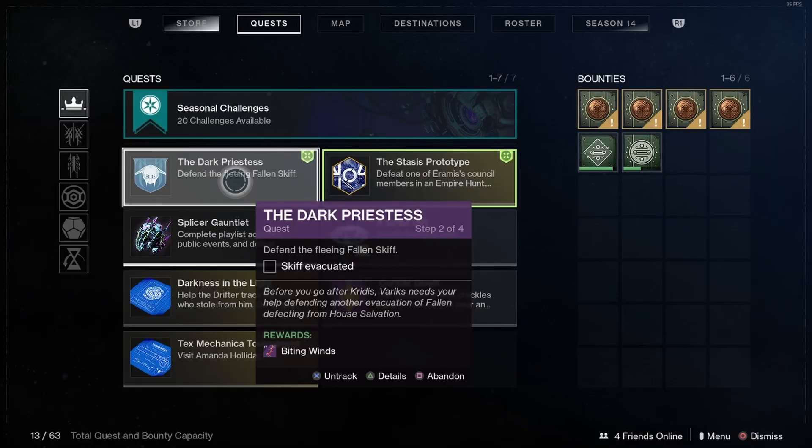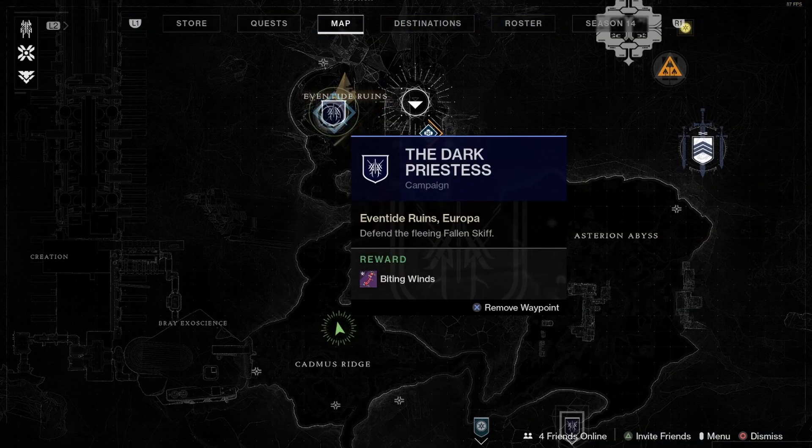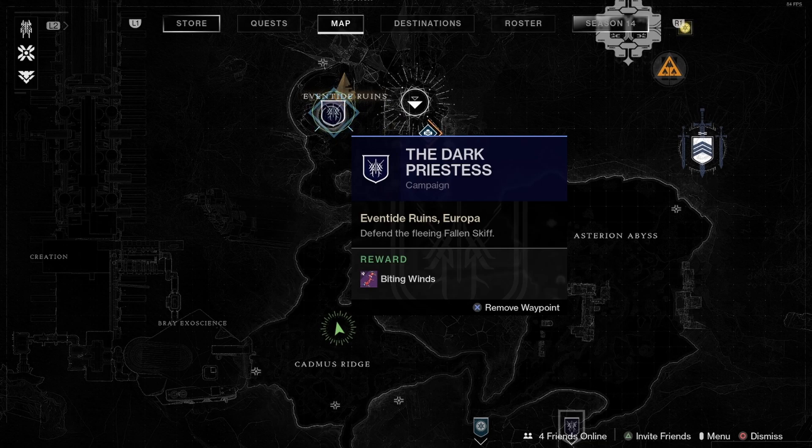Once you have gotten enough Flecks of Dark, you go to the next step. Step two of the Dark Priestess quest is defend the fleeing Hauling Skip. If you go to your map you can see the Dark Priestess campaign — just go to it, and you can add a waypoint if you want.